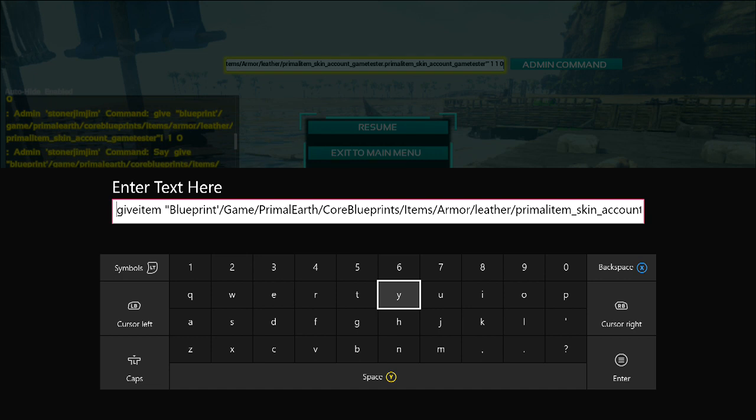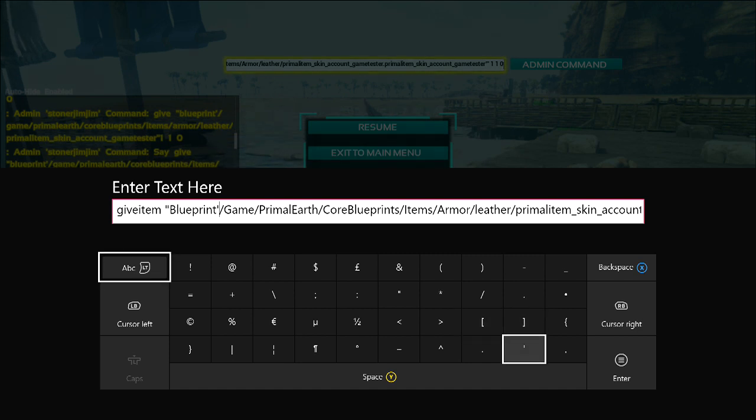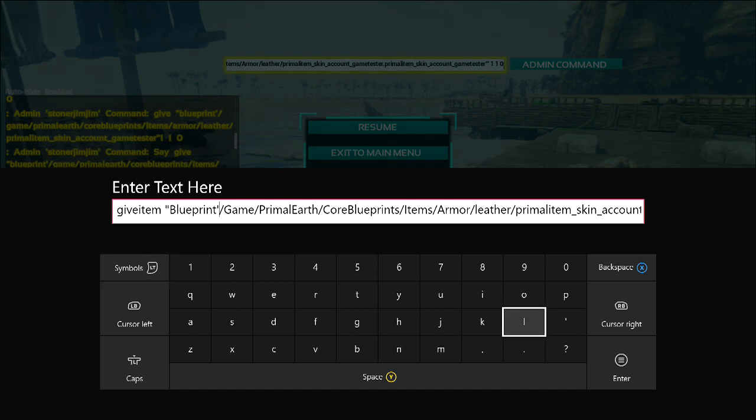You need to type in Give Item. Leave a space. Then you need these quotation marks underneath the and sign. Then type in Blueprint. The next part gets everyone confused — if you use the wrong one here, it mucks everything up. Do not use this one here. You need to go back to the alphabet sign and use this one underneath the P or above the question mark. That's the apostrophe you need.